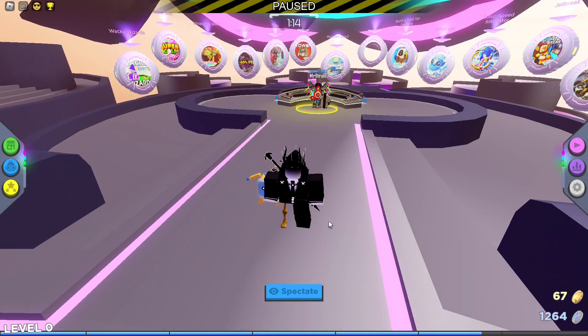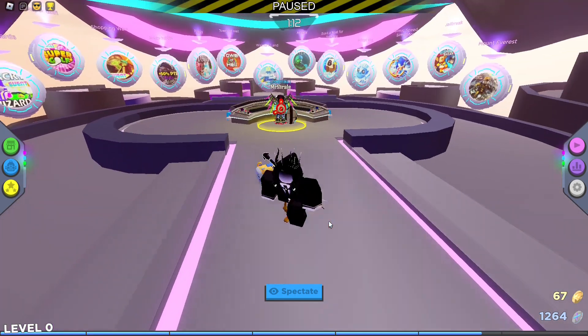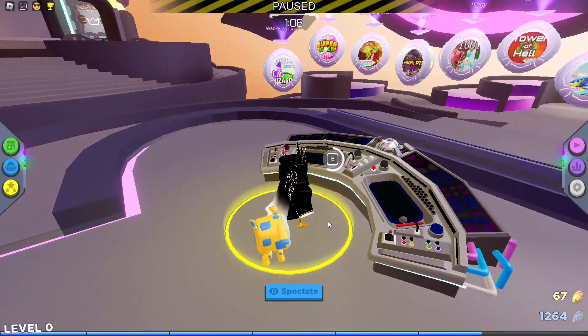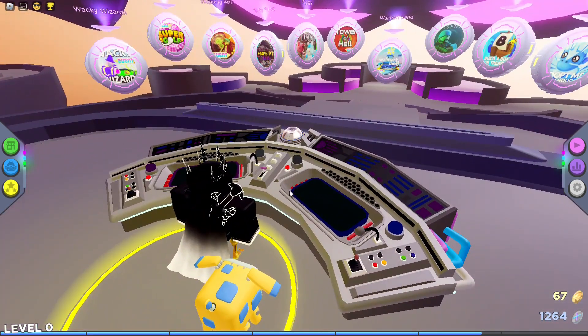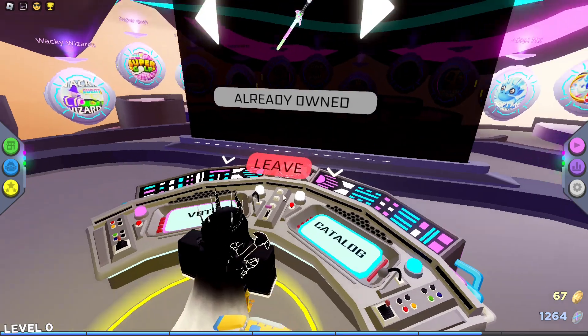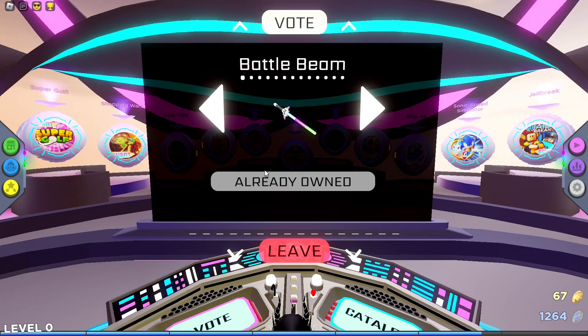To unlock the RB Battle Beam, this is a very simple one. All you need to do is come over to the voting terminal, hold E to select it, and let it all boot up. If it says 'booting up,' you know you are definitely doing this correctly. Then there's a purchase or get option — click that.